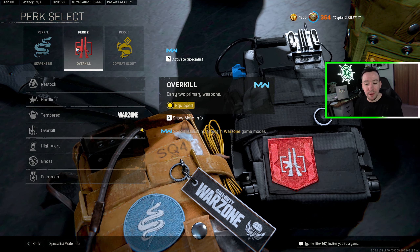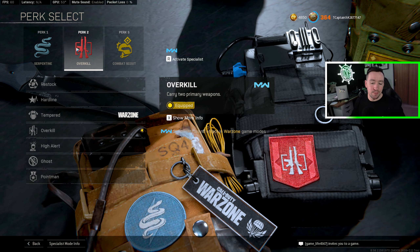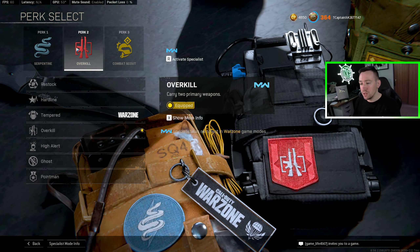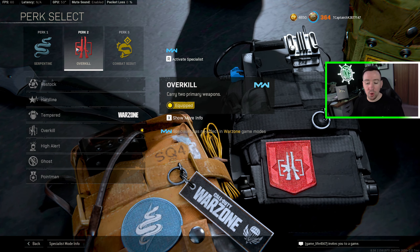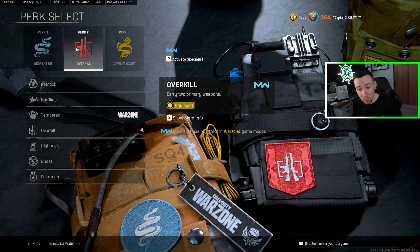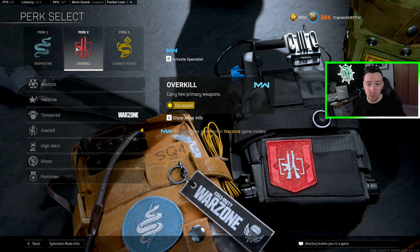Moving on to perk two — basically everyone runs Overkill on their first loadout. Especially with the increase in health, secondaries like the Diamante, the machine pistol, and some explosives like the Panzerfaust are not quite as good as they used to be. So overall I always get Overkill first, but if we get a chance to get a second loadout, which we often do, there are some awesome perk twos and it's actually a tough decision on which one to use.